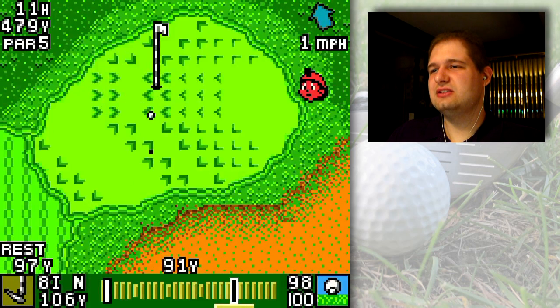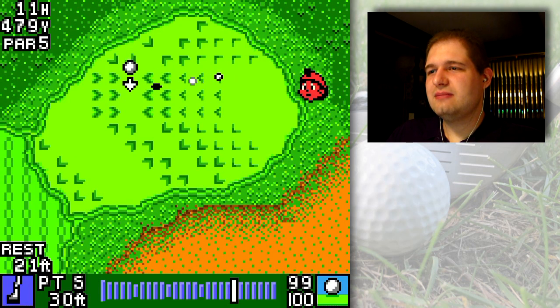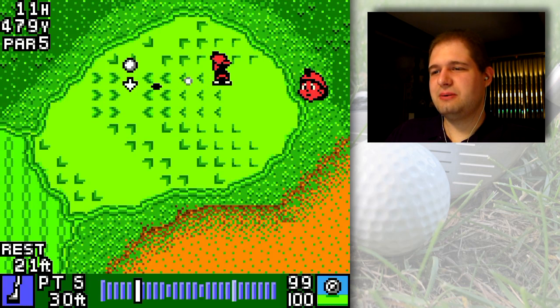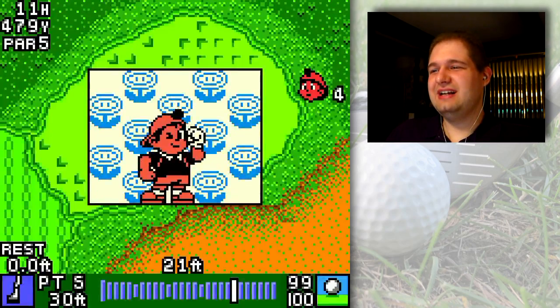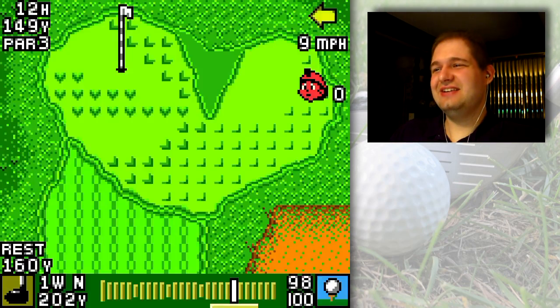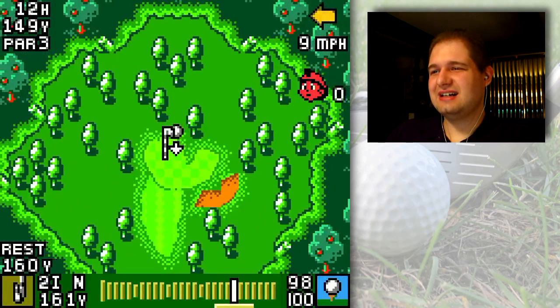I put a little bit of backspin on the ball — you can see I held down on the control pad — to see if I can get closer. I kind of misjudged the distance on the power gauge, but I think I'll be able to get this putt in. I notched it a little bit to the left — oh geez, hit the back of the hole — but I made it in. I will most certainly take that.